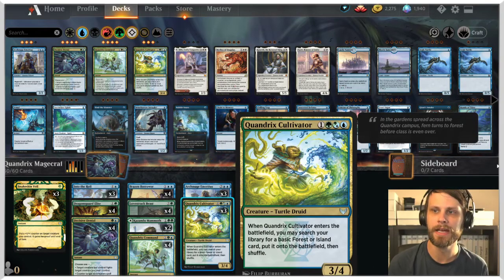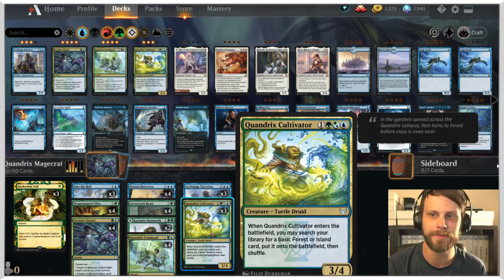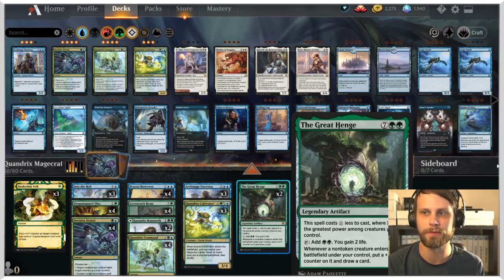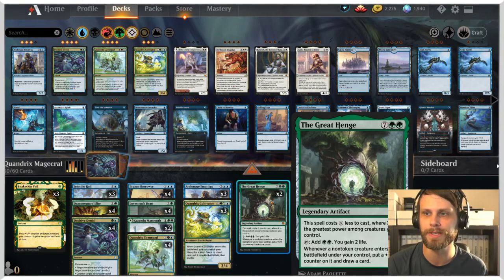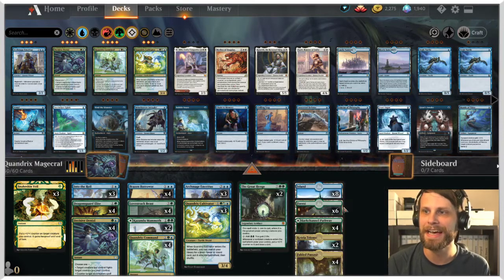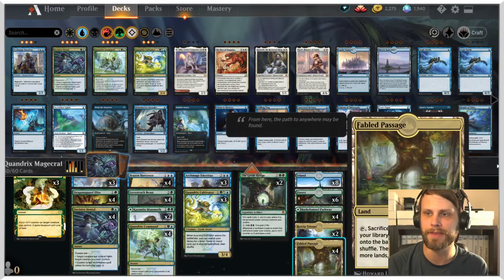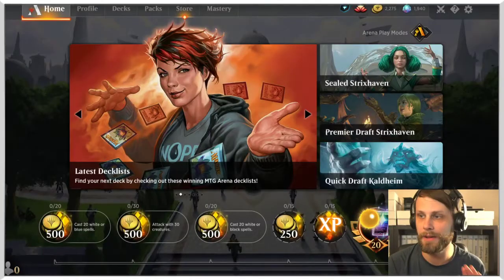We also have Quandrix Cultivator — when it enters the battlefield you can search your library for a basic Forest or Island, put it onto the battlefield, then shuffle. Just a really nice ramp piece that keeps our spells moving in the right direction. We've also got The Great Hinge, a nice gain-life spell that ramps us and helps us draw cards on the creature end. As for lands, we've got some Islands, some Forests, the Channel pathway, Ketria Triome to cycle away, and some Fabled Passages to search up the lands we need.